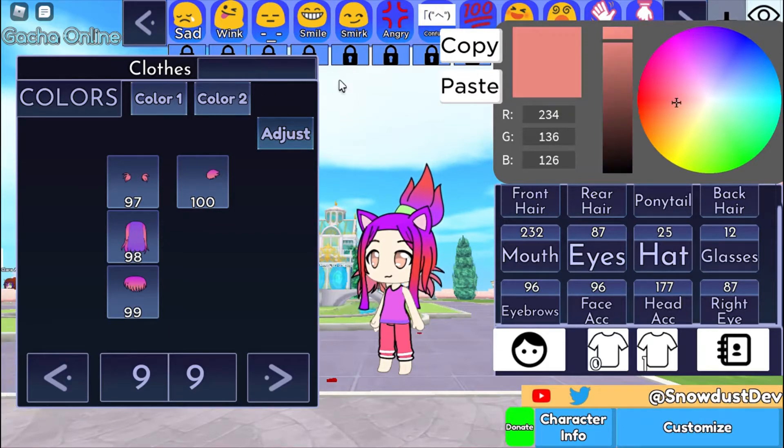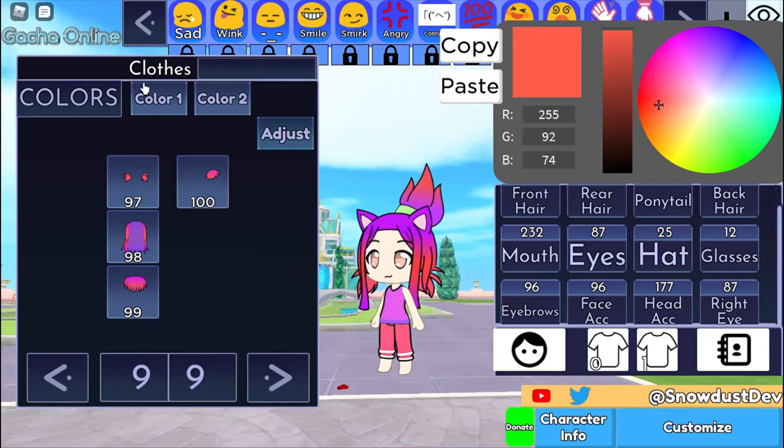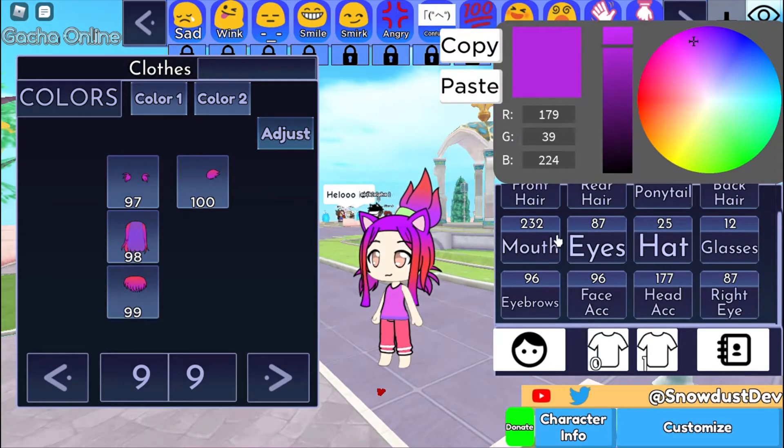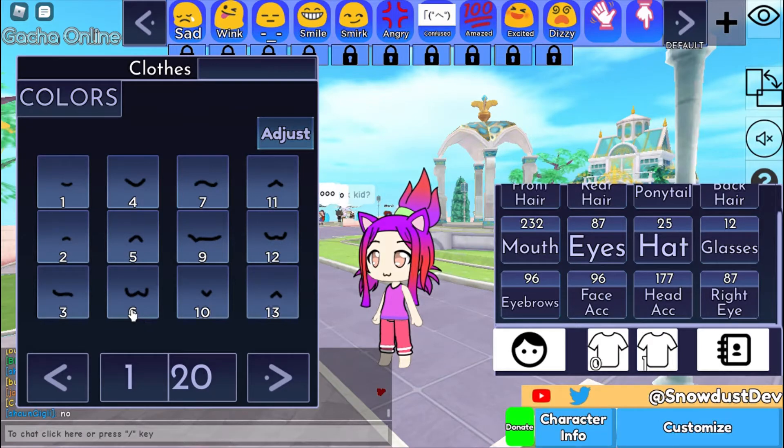Colour one, colour two — actually, I might change that round. So that's the red and colour two is purple — yeah, just a kind of more pinky. That's good. And then you can do the mouth — which I'll just do — little wish one.